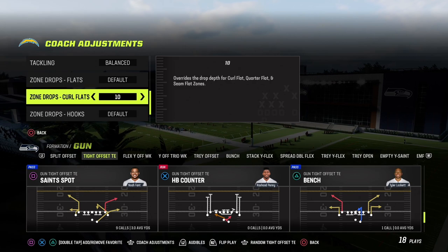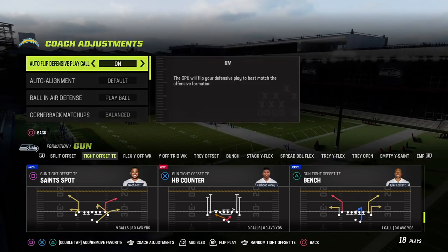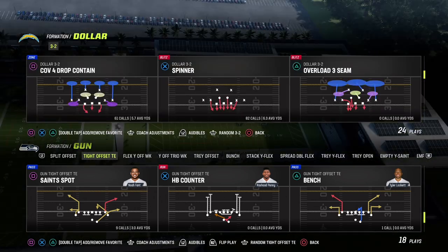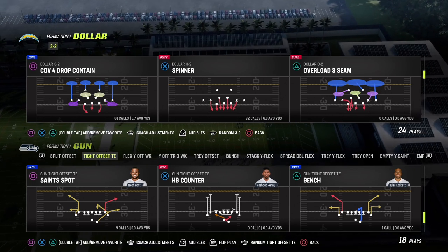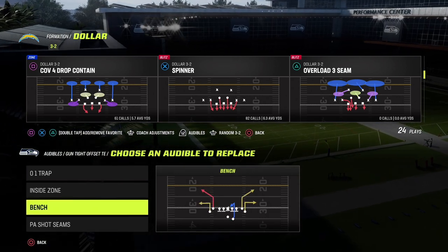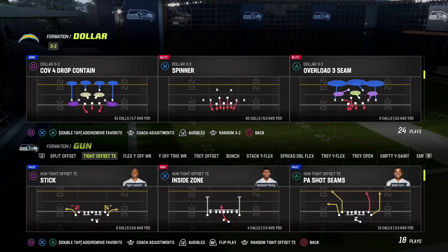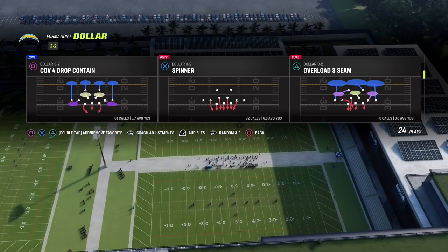Against tight sets, I recommend curl flats at 10 — it doesn't really matter too much since you're not utilizing curl flats much in this zone coverage. I'm going to go over tight offset because that's the most meta tight set in the game, and also the common runs like 0-1 trap and why they're so good. The most common play you'll see from the best tight offset players is bench, which they'll practically run in stock.